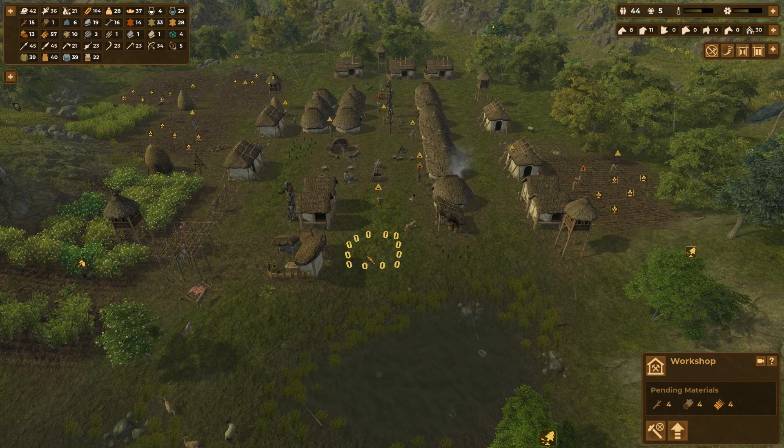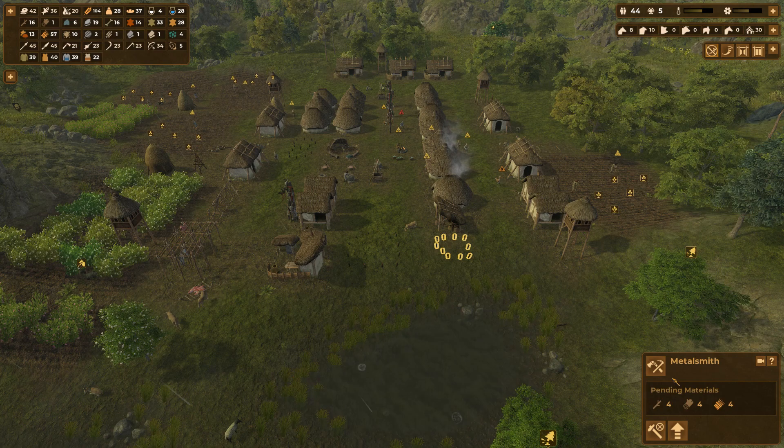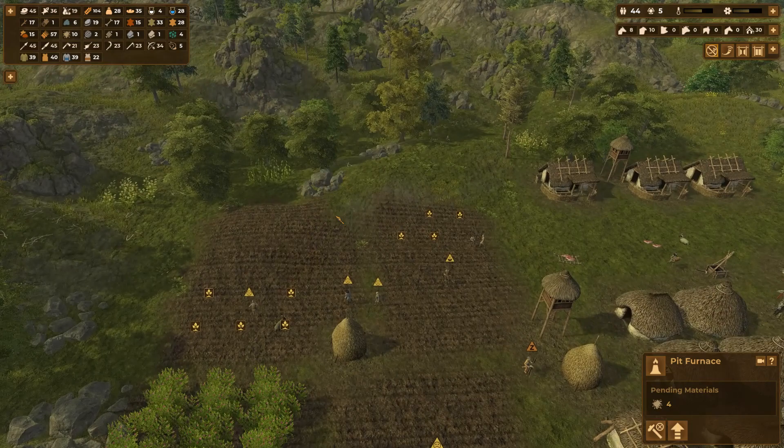So what we did when we unlocked the Copper Age: it unlocked the Workshop and we started placing that. It unlocked the Metalsmith, where we can start making some copper equipment — copper swords and that kind of stuff. And then the Pit Furnace, which is where we'll be making the copper ore into copper ingots.